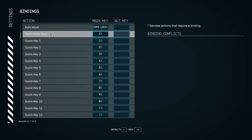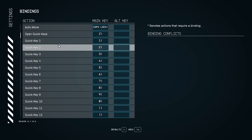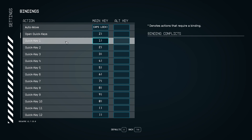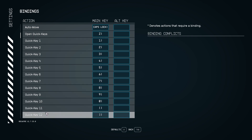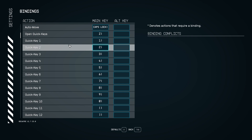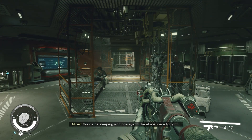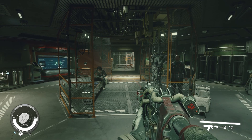The 'Open Quick Keys' option pulls up the menu so if you have some set to keys you can't comfortably press quickly, you can open this menu and select the option in the circle that pops up on screen. You can change the keybinds for any of the 1 to 12 quick keys for all the different functions you could possibly want in the game.